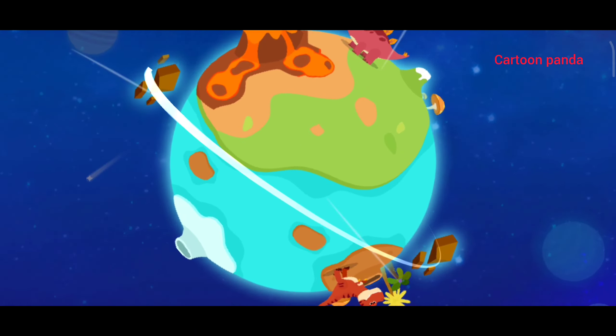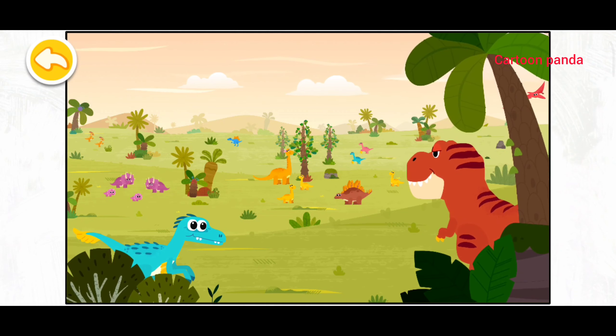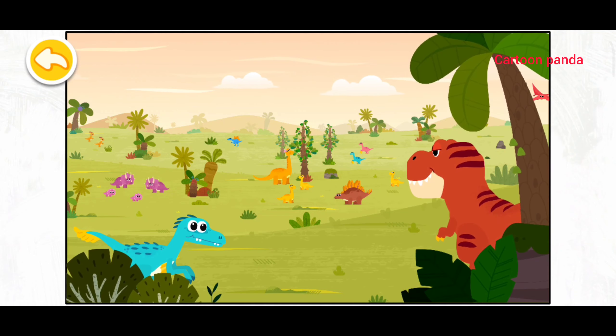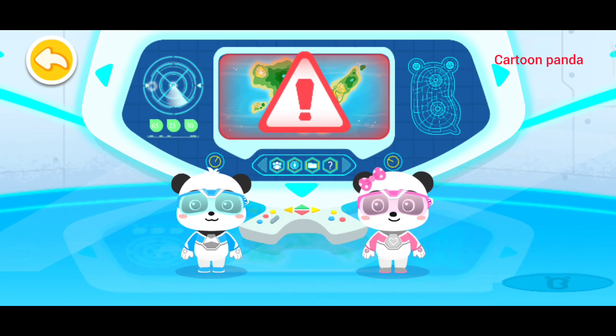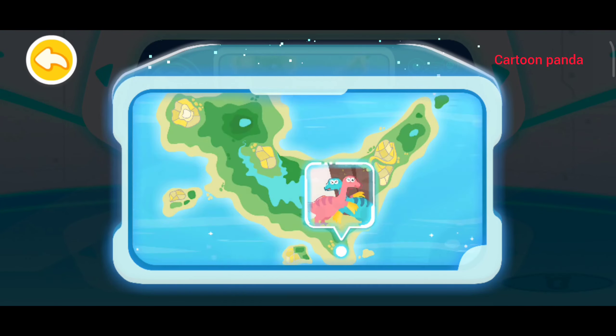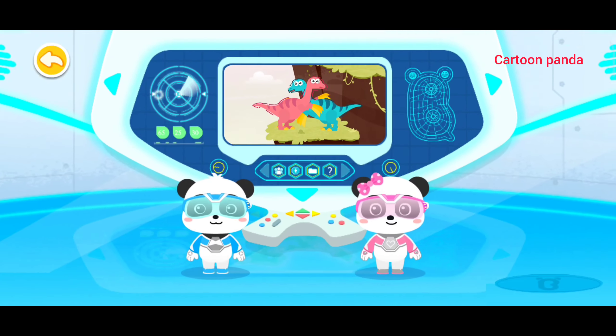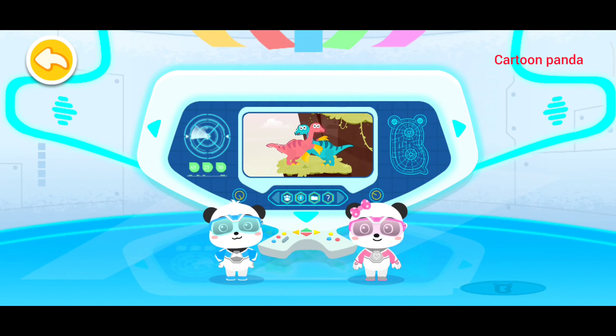Located successfully. Let's go! Your mission this time is to head for Dinosaur World to help the dinosaurs. Which dinosaur should we help? Two Therizinosaurs are trapped on the cliff. Let's check it out! Little Panda Rescue Team! Let's go!